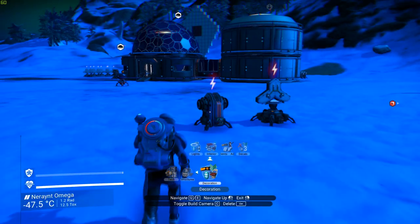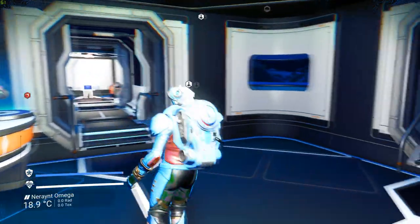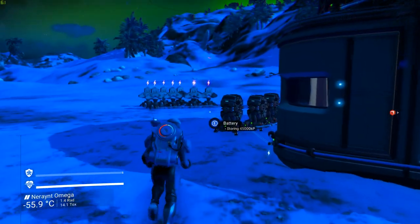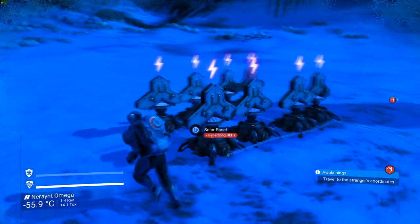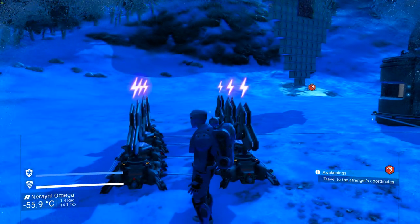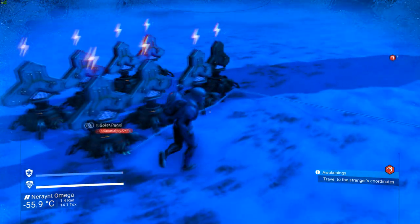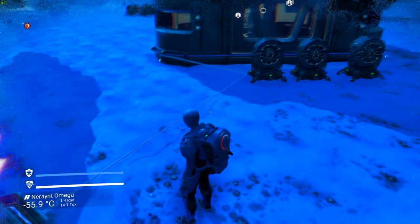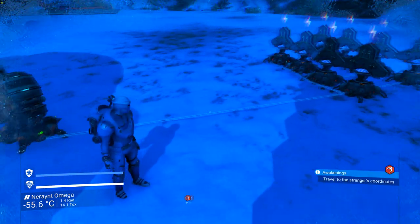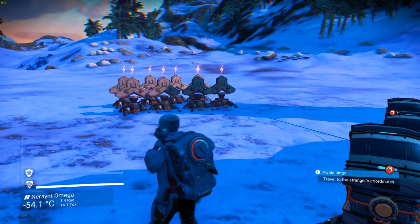Once your base is powered up and you have excess power, you'll want to place down batteries. My base here has a bunch of solar panels — they don't work currently at night but during the day they open up and follow the sun, collecting energy. I've connected all of them to each other so they share the same energy source, then run one single wiring to these batteries which are also connected with one another. From the battery you just connect to your base or whatever contraption you've built.